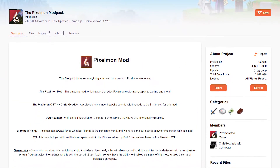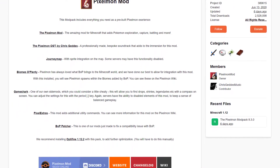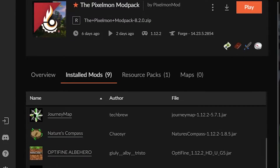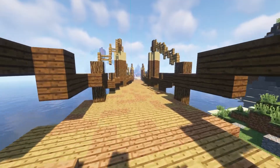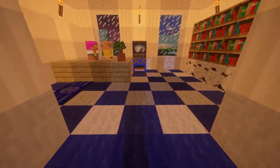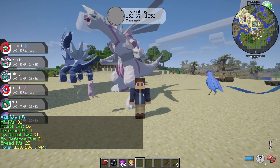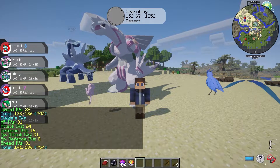The Pixelmon Reforge modpack is a 1.12.2 pack with less than 10 mods — still packed with content, of course. It's available on platforms like CurseForge, MultiMC, and Reforge.gg. With mods such as Biomes of Plenty and JourneyMap, it adds additional biomes, flora, and more. This modpack includes several gameplay elements from a lot of different Pokemon titles, from Pokemon Centers, battling trainers, and even a stats system so you can create your own powerful Pixelmon. This adaptation of Pokemon is truly faithful to what Nintendo has given us.